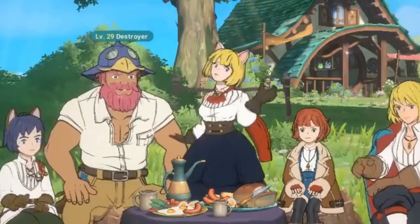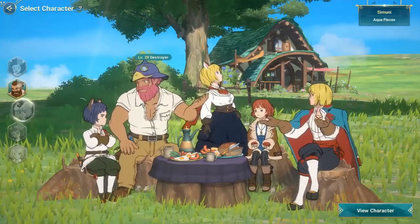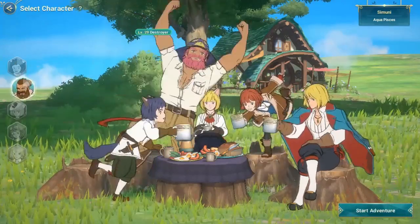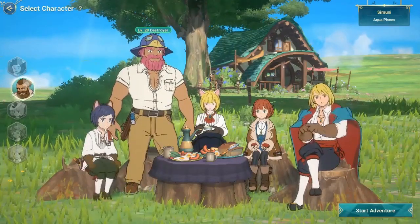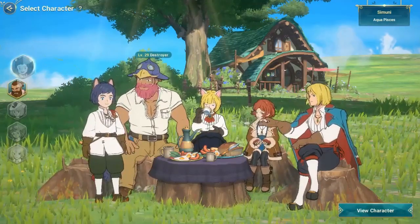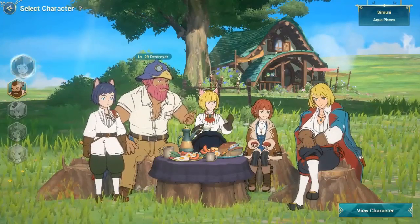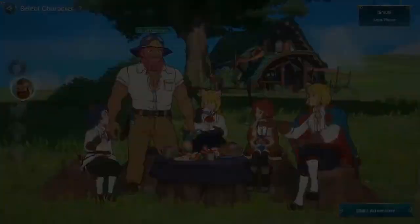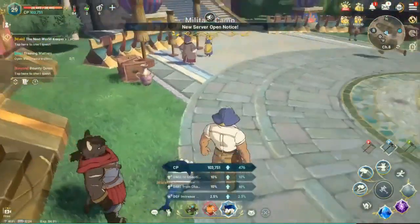Jadi masing-masing karakternya punya dua job yang bisa dipakai sekaligus. Hanya seorang mage — cewek cantik yang berada di tengah — yang memiliki full intelligence sangat tinggi. Kelebihannya dia bener-bener full STR untuk seorang mage. Dan ini dia destroyer yang gue pake, udah jelas karakter gue banget. Dia adalah seorang tanker dan semi attack. Dan satu lagi karakter yang chibi, mirip seperti archer.